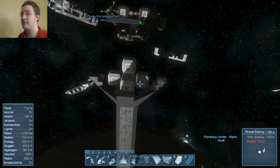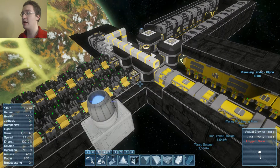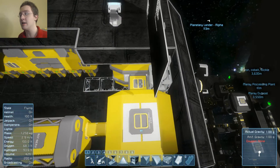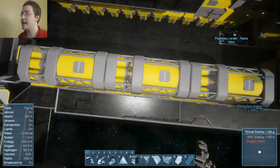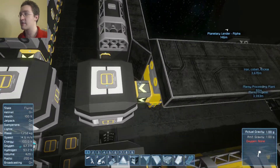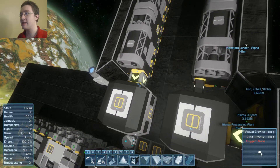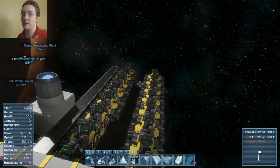The one that I'm working on is going to be similar in function to this one that I have built, where you have the cargo container right here. This was connected right here and ore would enter via this connector, move through here, and one of two things would happen. It would either stay in the yellow part, which was designated for stone, or it would go through this conveyor sorter — sorting the ores that are not stone — and then this sorter pulled all the ingots into these three.